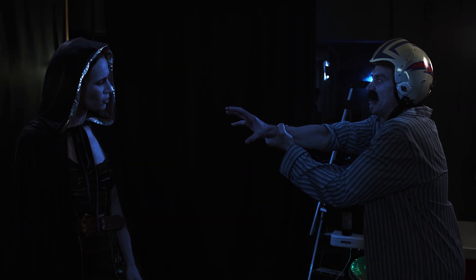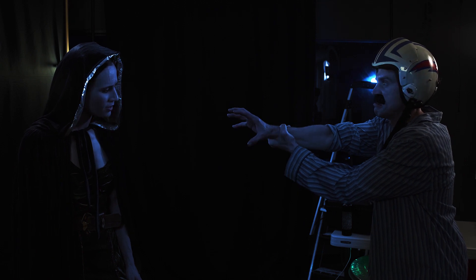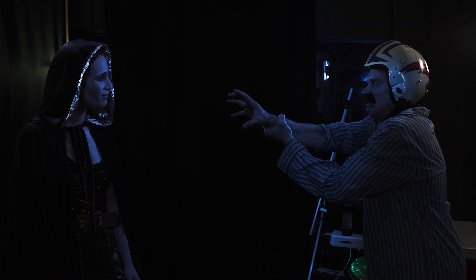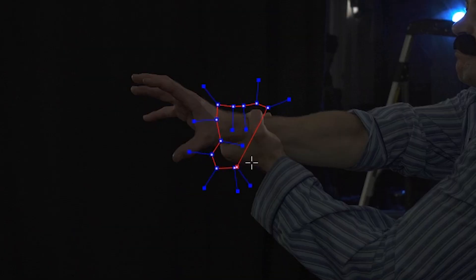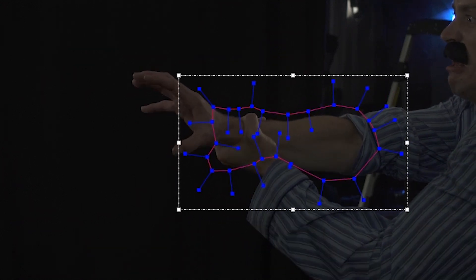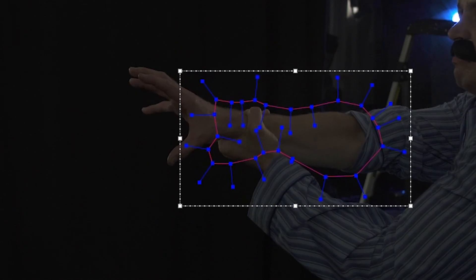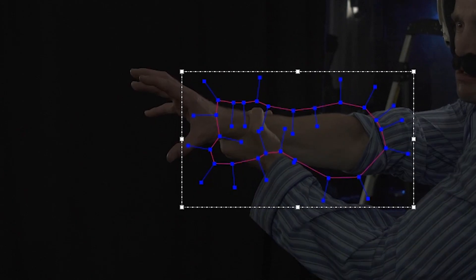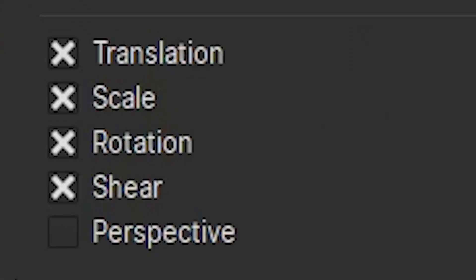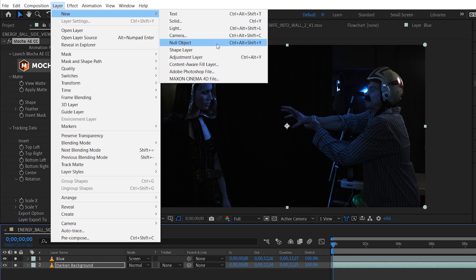Now we've got a great foundation on which to add some lightning effects. But first, let's get this tracking out of the way — this is the boring part, so stick with us. In this shot, we used Mocha to track the arm, not the hand. The fingers are moving around independently of each other, but we really want the energy ball tied to the position and rotation of Sluka's arm. We didn't want the scale information, but in Mocha, if you want rotation, you have to take scale as well. That's easy to get rid of inside After Effects — after you apply the transform data to a null, just delete the scale keyframes.